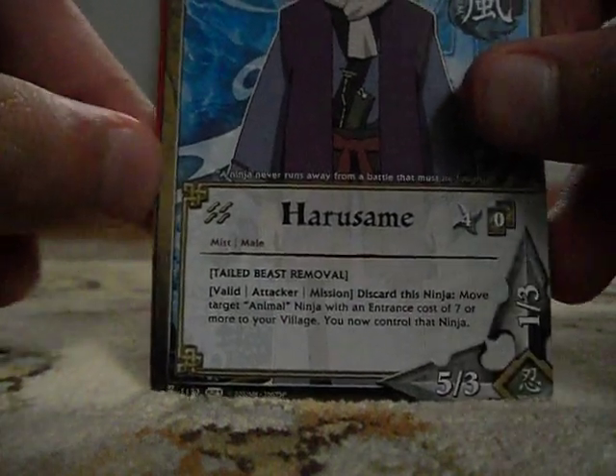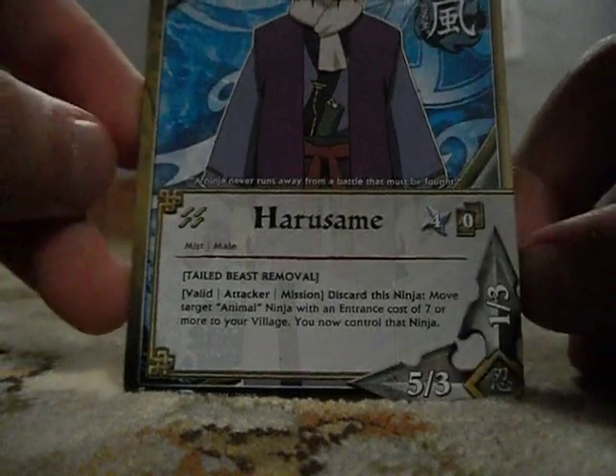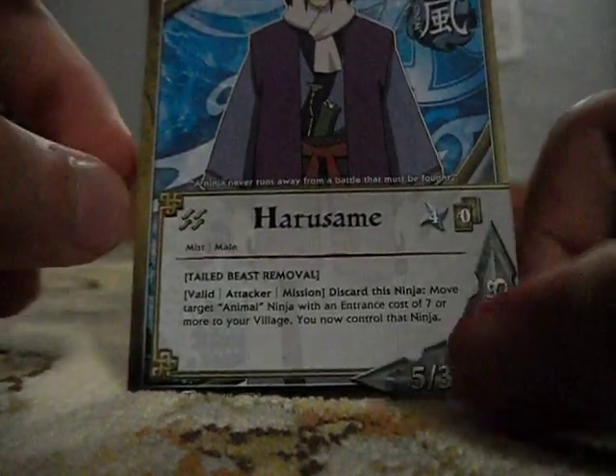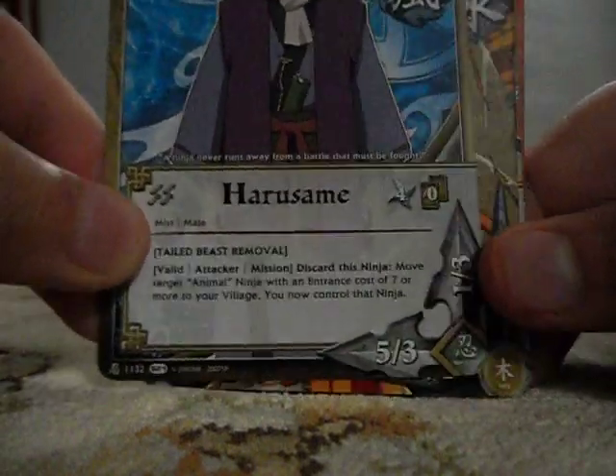Valid attacker omission. Tailed beast removal — discard this ninja, move the target animal ninja with a deploy cost of 7 or more to your village. You now control that ninja. He's a 5-3-1-3 and he's just a good card all in all. I like him, I use him a lot.